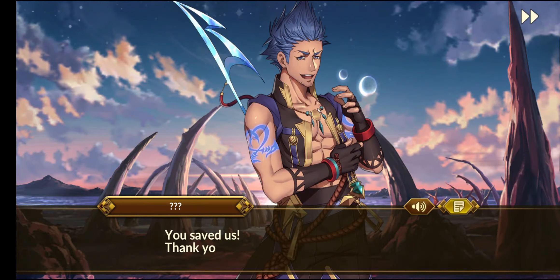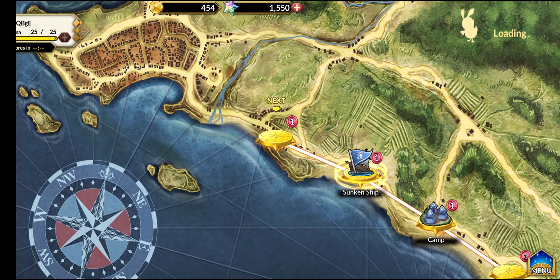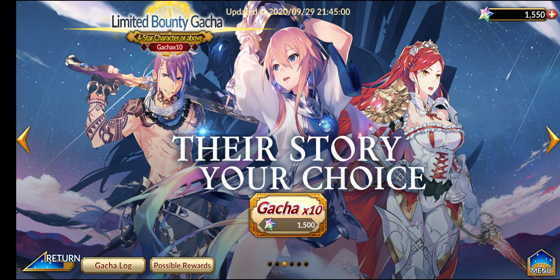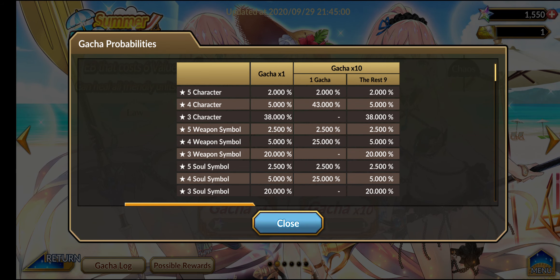Now it's time for multi-summons! Head to the summoning area. Loading can be slow, but once there, you can use your 10x gacha ticket from the mailbox. Looking at possible rewards: there's only a 2% chance to get a 5-star character — which is actually fair for an RPG game. For 4-star characters, it's 5% per single pull, but roughly 43% if you do a 10x gacha pull.